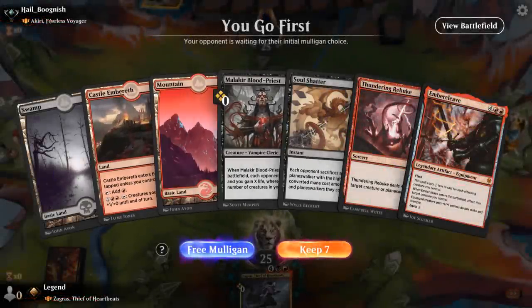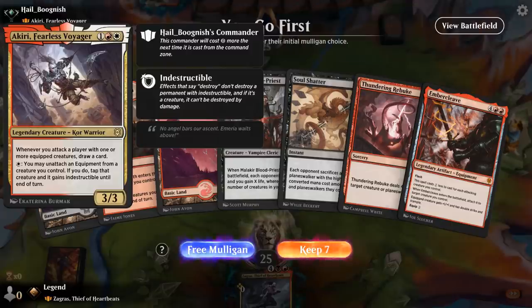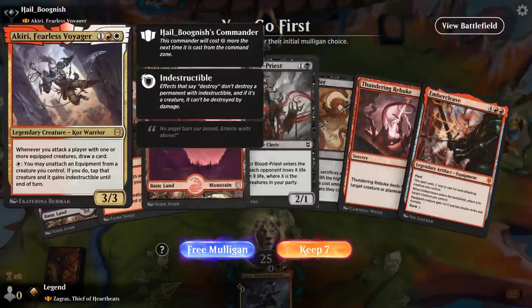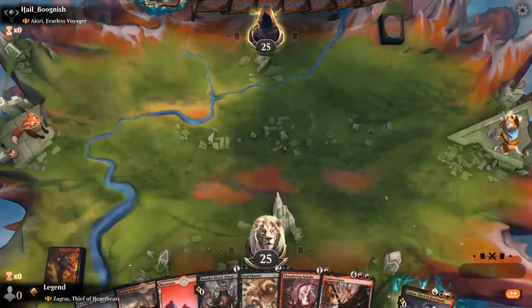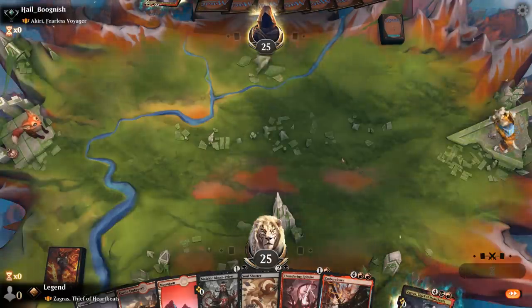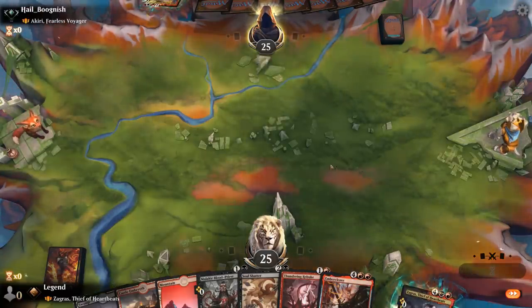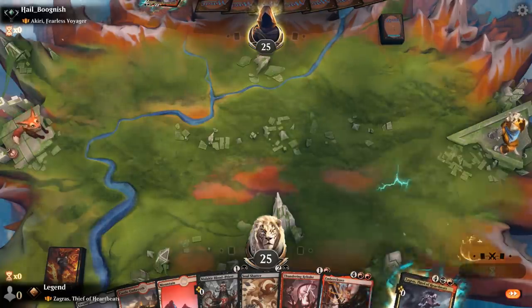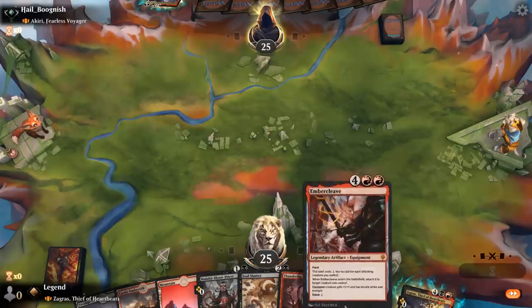We're on the play facing an Akiri deck, so red-white equipment. I've got a fine hand — it's a little creature light, but having a lot of removal is going to be good against the red-white equipment deck. As long as we pick up any creature we can cast around turn three or four, we can either set up Zagras or Embercleave, or Zagras into Embercleave.